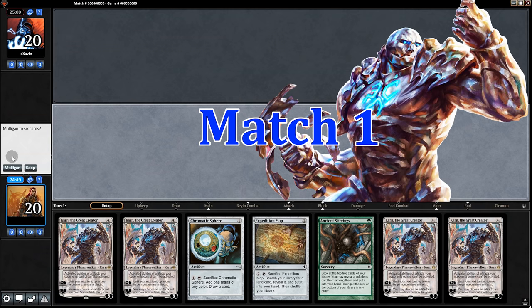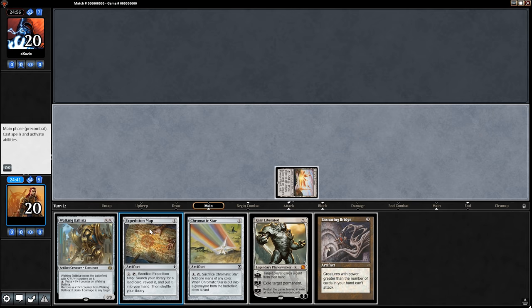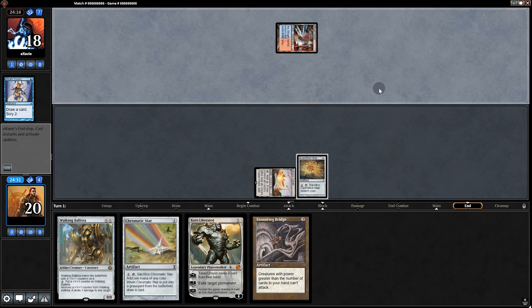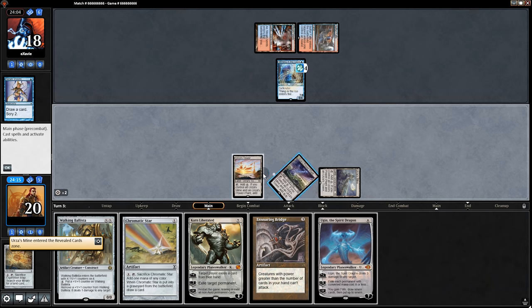Opening hand, no lands, we're gonna mulligan. This could be bad, but we'll keep. Now things are looking pretty good. A Disease? Oh, probably Phoenix. So we'll see if we can outspeed them. Back on opponent's turn, Thing in the Ice. That ain't gonna cut it, because we have a Karn.